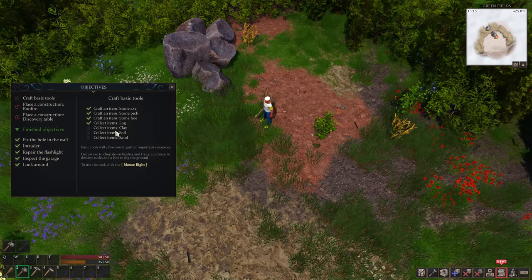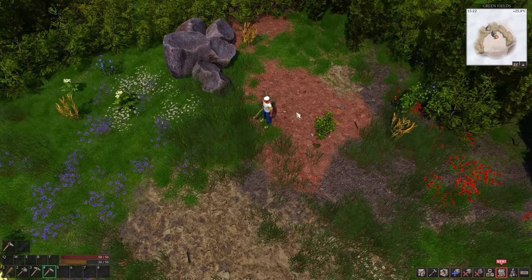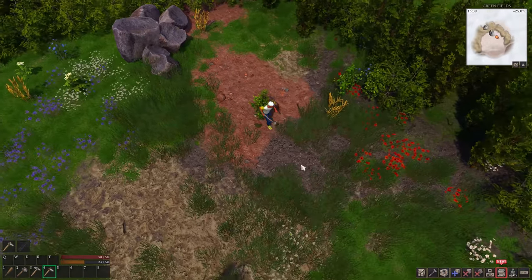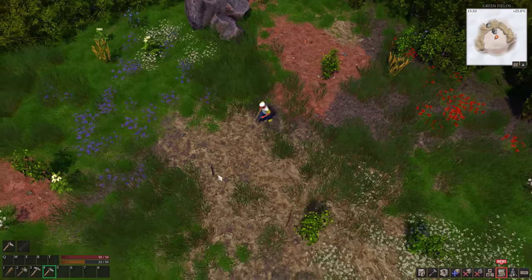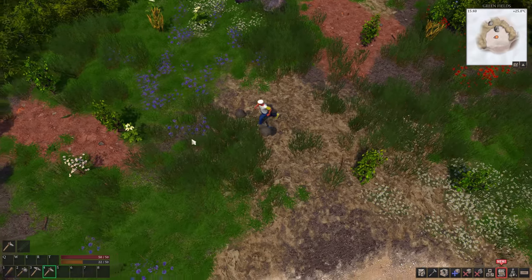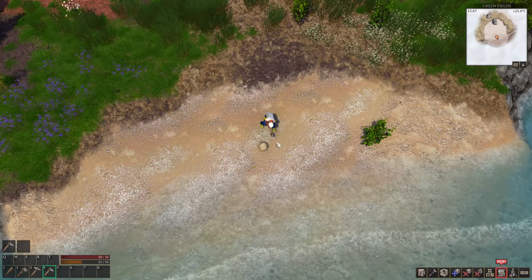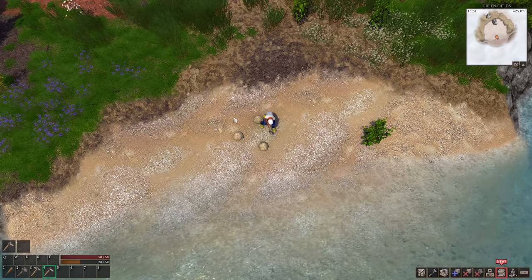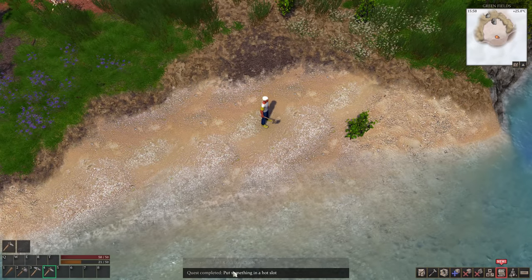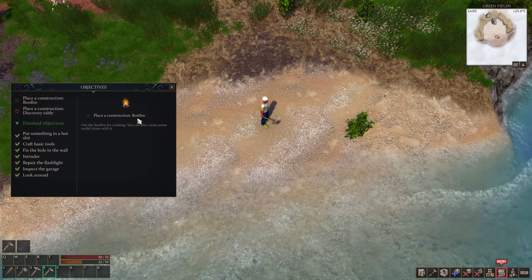I just realized I'm wearing clothes — so over in my inventory, I get a shirt and pants and all that stuff. Do I have enough? I have enough rope, I have logs, but I need some pelt so I need to go destroy something. Let me come down to objectives: clay, soil, sand. So right here that's gonna be number four. Come back over here — that's clay. Is this gonna be soil? And down here for sand. Look ma, I discovered sand! Craft basic tools — put something in a hot slot.